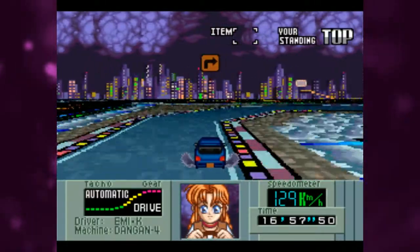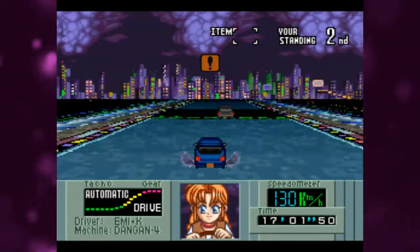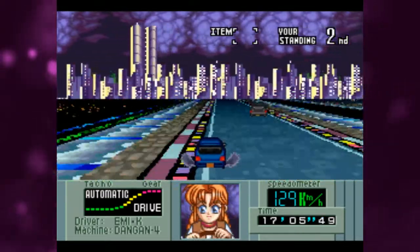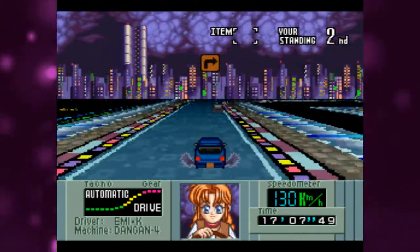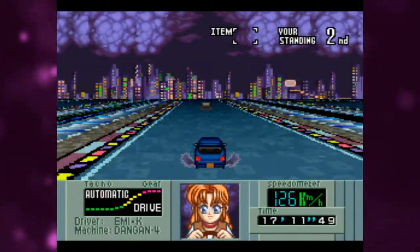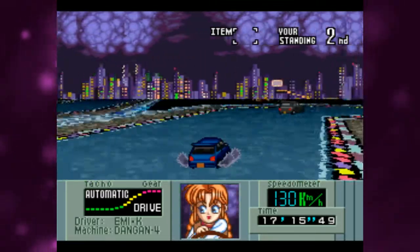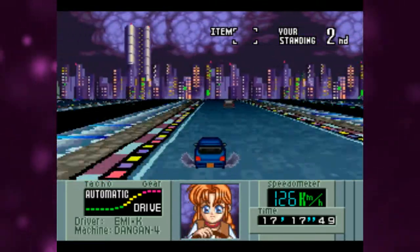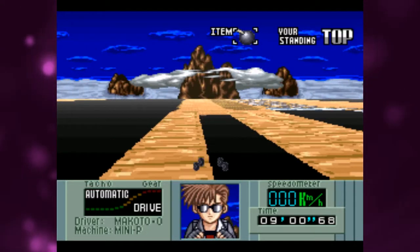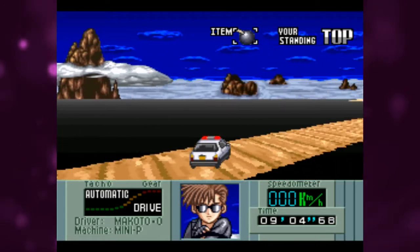When you get to the last map, if you're in first, the main rival Miki will burst off in front. At first I thought it was awful rubber banding, but it's not — this is intentional. Defeating Miki is not easy; you have to get a lot of practice with this game and its slightly weird physics. Physics which sends you hurtling off into pits, and when you respawn, you respawn facing the reverse way — which is just cruel on the part of the developers.